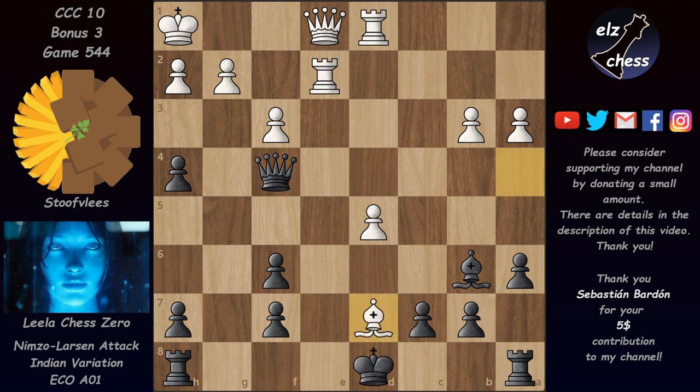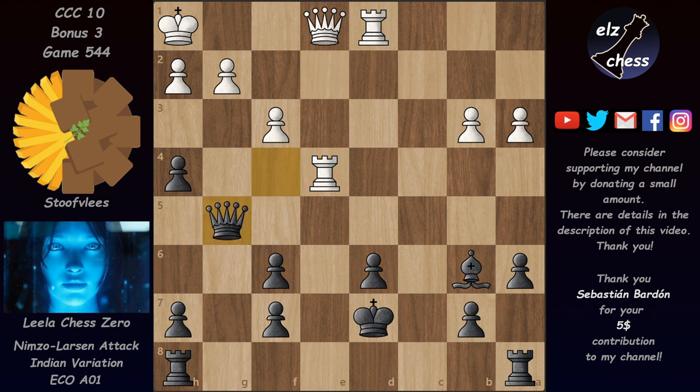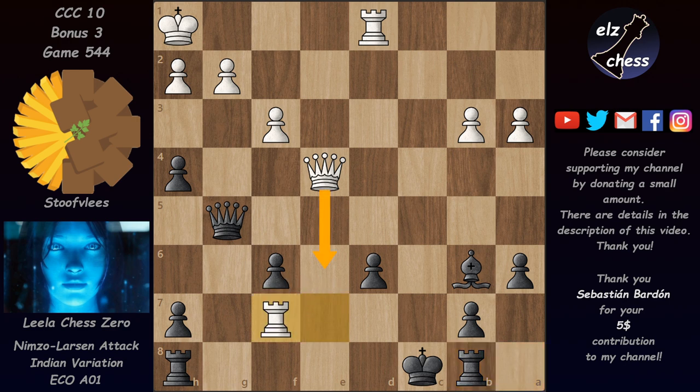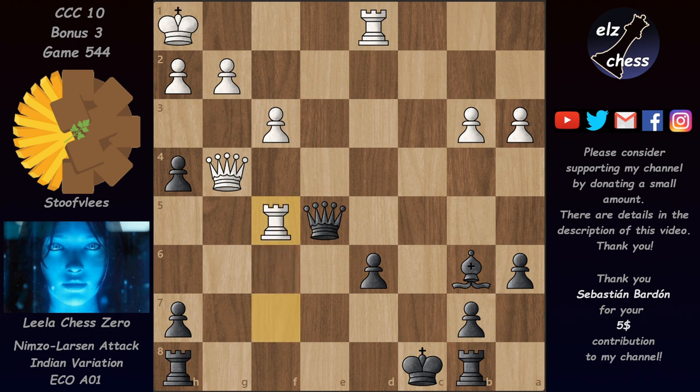We have Qf4, bishop takes, king takes, and now d6 trying to open the d-file. After c-takes on d6, Re4 attacks the queen, and after Qg5, Re7. White's initiative looks very dangerous here — the king is stuck in the center and the rook is stuck in the corner. After Qe4, Stockfish is threatening mate in one.